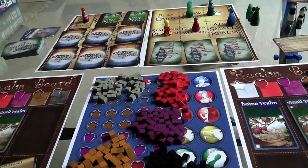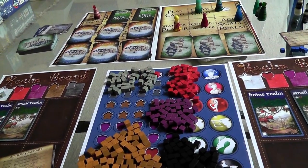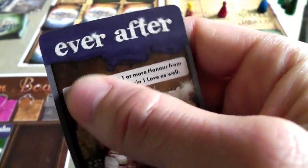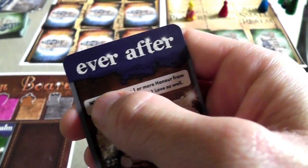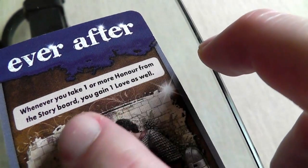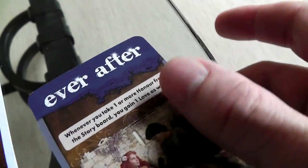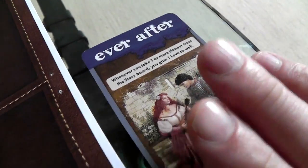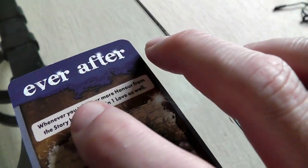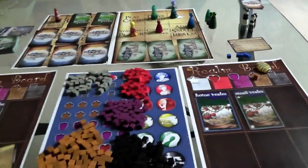Jen is also going to play an Ever After — and she got lucky because this one is free. It comes over here and it's permanent for the rest of the game: whenever she takes one or more honor from the storyboard, she gets a love as well. So love and honor go hand in hand in Jen's kingdom. She's going to want to grab honor whenever she can so she can get free love at the same time.